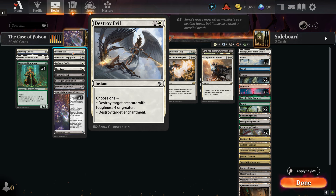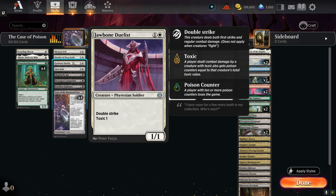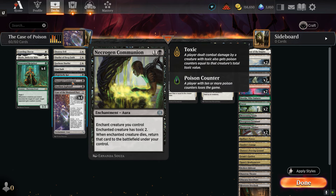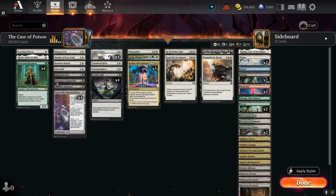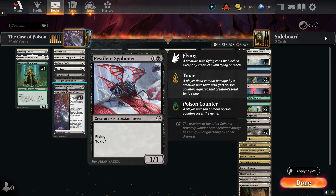We have one Destroy Evil — always a way to get rid of enchantments. One Duelist of the Deep Faith, which has first strike on your turn as well as toxic. Jawbone Duelist already has double strike. Lion Sash is still here to get rid of stuff from the graveyard. One Blight-Belly Rat — when it dies, proliferate, so that adds more poison counters as long as they have one already. Necrogen Communion is a fun one: put it on Venerated Rot Priest, and targeting Rot Priest gives them a poison counter right away plus gives them toxic. When the enchanted creature dies you return it to the battlefield under your control, so they'd have to target it twice because it comes back a second time.